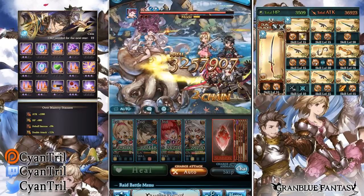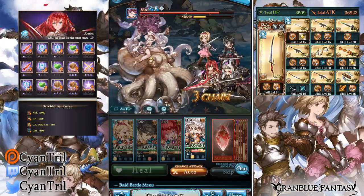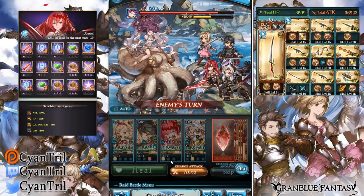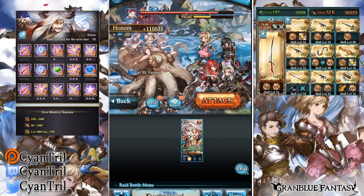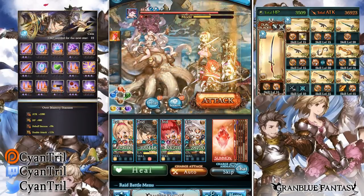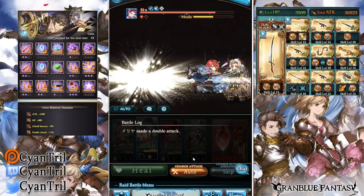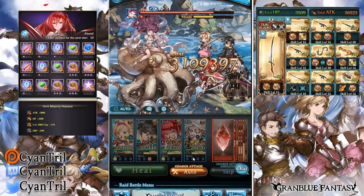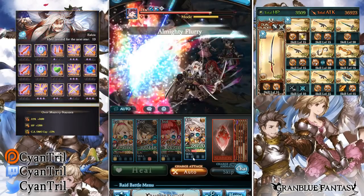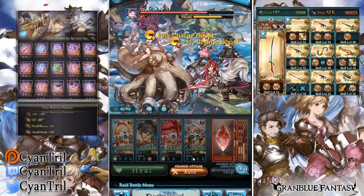We got lucky here — we got the double strike proc. I could try to double strike into a full chain again, but I don't know if I'll get lucky enough. We're gonna yellow it and see how it goes. I know it's not optimal, but I want to try to get the double strike proc again. We didn't get it unfortunately. You need a triple attack to get it — we got double attack instead.